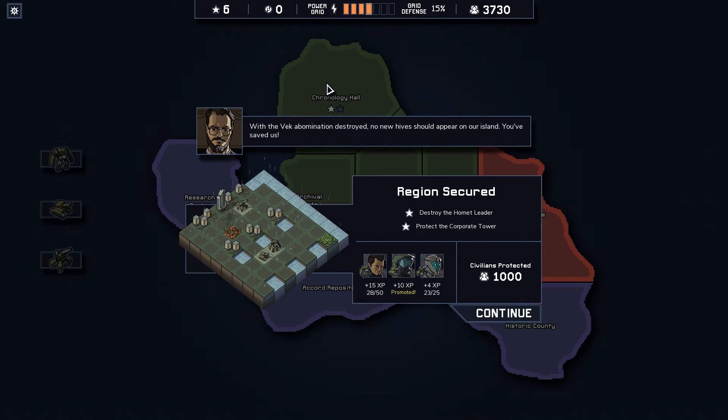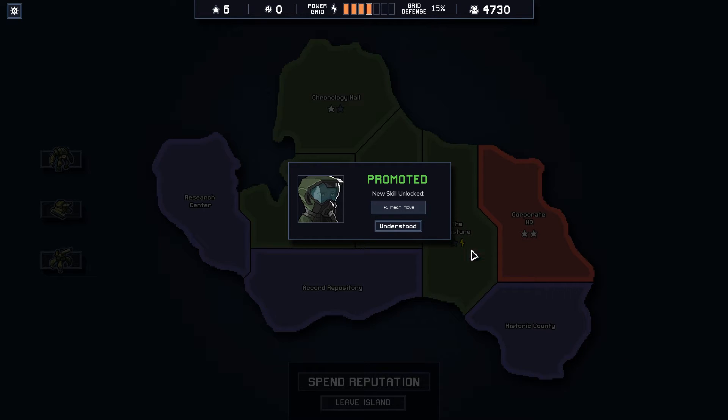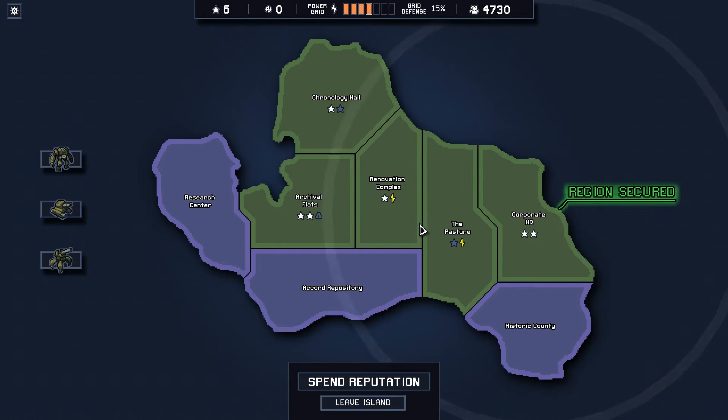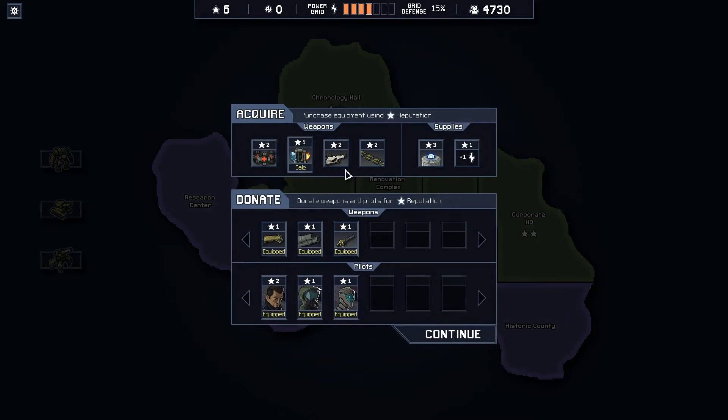'With the Vec abomination destroyed, no new hives should appear on our island. You've saved us.' And another promotion — one mech move, very nice. Island secure! That's Tilda — that is the first island. So let's spend our reputation.